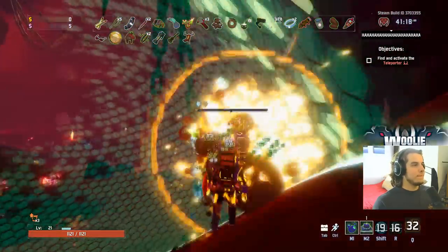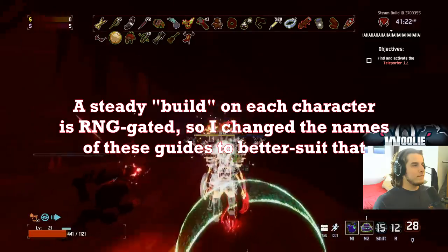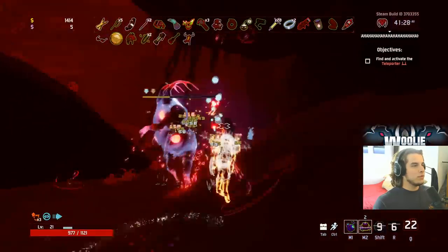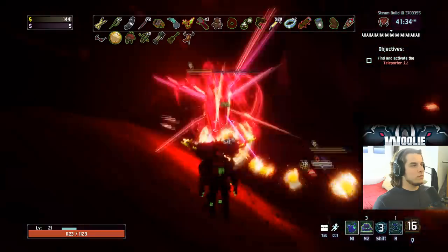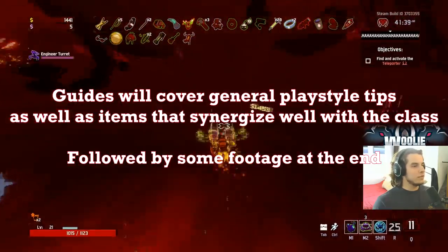The simple fact that RNG dictates a large portion of each run means a build in the usual sense will rarely happen — the likelihood of getting the same items in exactly the same quantities during different runs will rarely, if ever, happen. So from here on out, rather than most of the video covering specific items and their synergies with the class, I will do a mixture of general playstyle tips combined with talking about which items synergize well with the class.